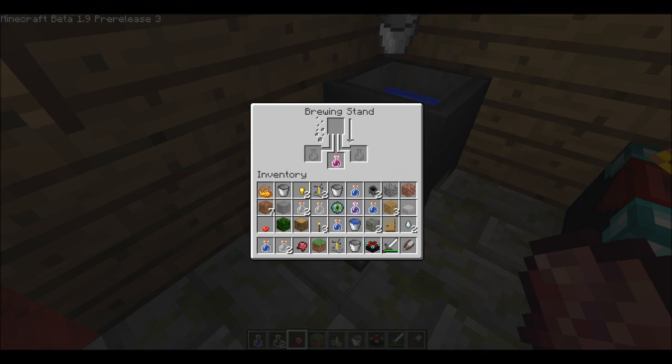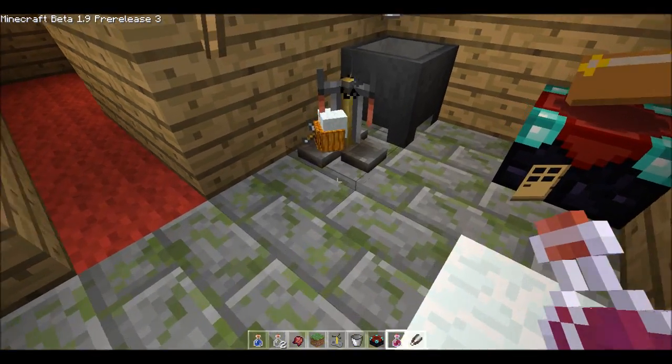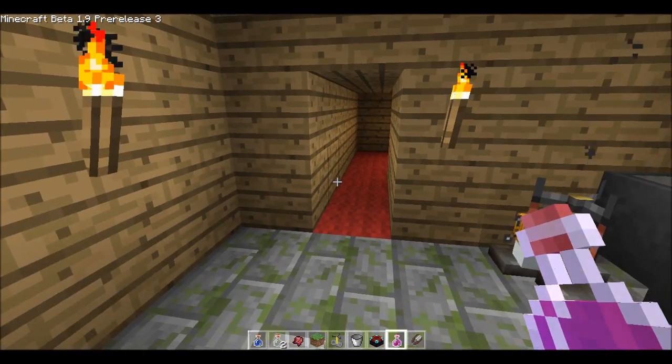OK, must be done. So now I've got a potion of strength. Unfortunately I can't demonstrate this as it's a full server. Most of you may have noticed as soon as I selected the potion the XP bar went transparent.